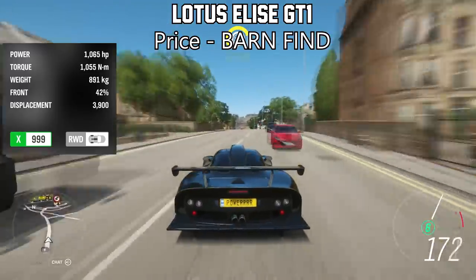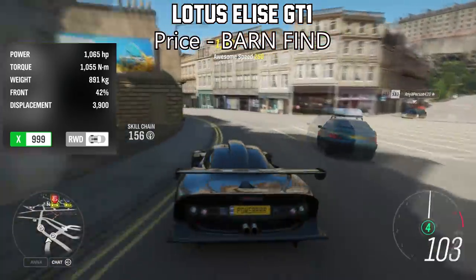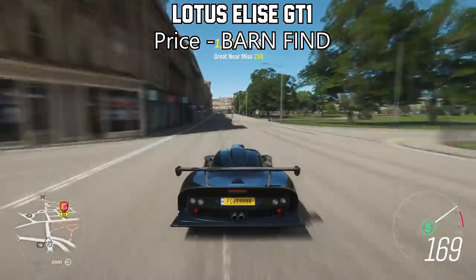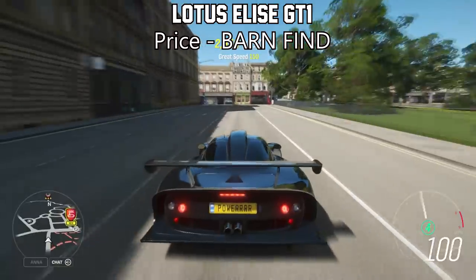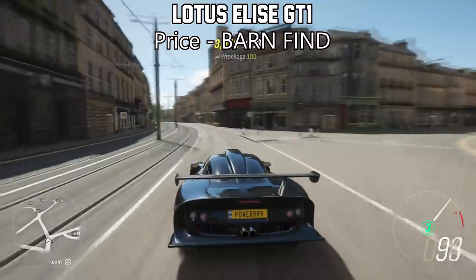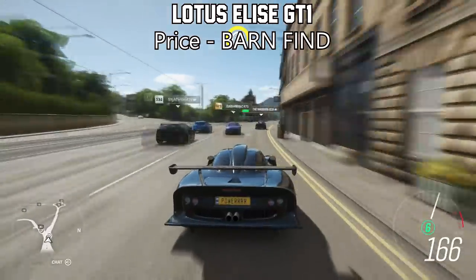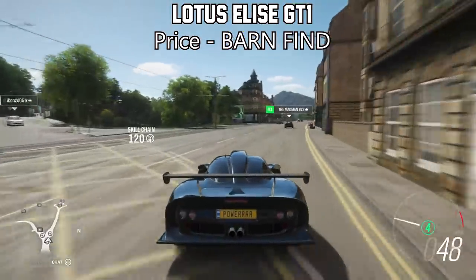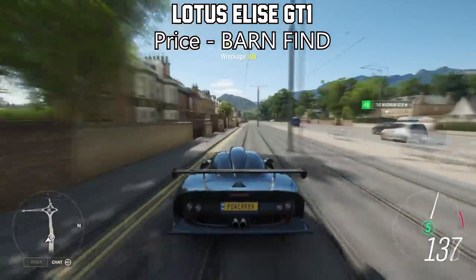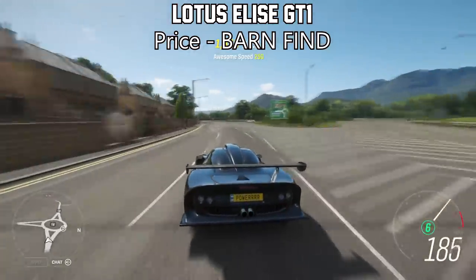Next one on the list is the Lotus Elise GT1, which is also another barn find vehicle, making this car free as long as you can find the barn find, or just buy it for super cheap off the auction house. While only topping less than 1,000 horsepower with the stock engine, it is extremely impressive with the handling and speed, and it absolutely dominates its own class. If you're looking for a cheap sub-1,000 horsepower car that will mostly outdo any other 1,000 horsepower car, this is definitely the one to pick.